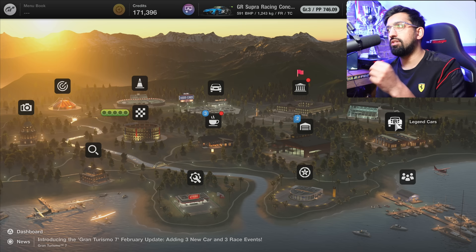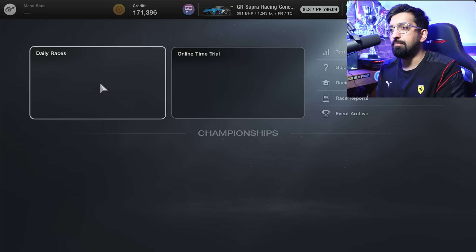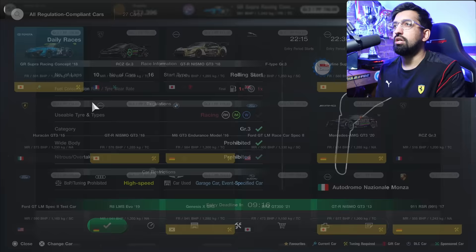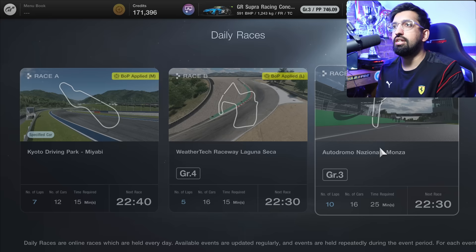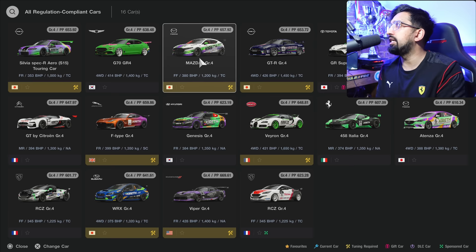I'll show you what I mean when I say you can rent cars. This is a feature that's been out for about a year now. If I go into a race at Monza in group three, previously I could only choose cars I own. But now in group four at Laguna Seca, for example, there are definitely cars in group four that I don't own — like possibly the McLaren. But now what you can do is rent every possible group four car.